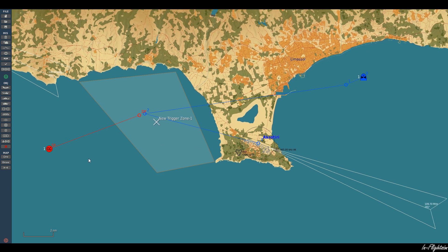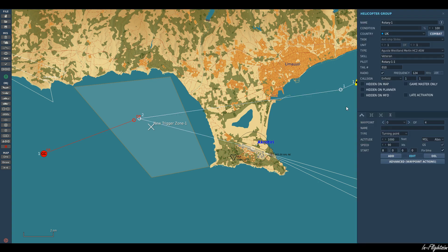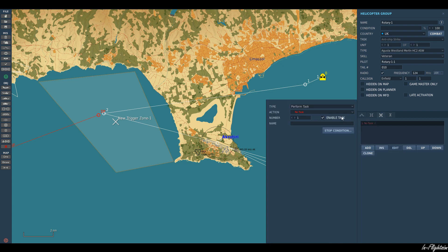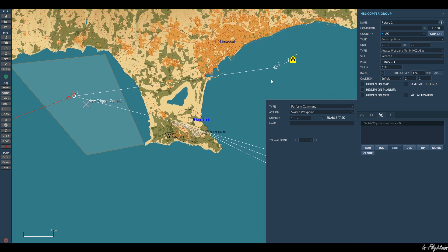Rather than have the helicopter start its orbit at waypoint 1 and then go to waypoint 2 when it could come under attack from the ship, we want it to bypass waypoint 2 and head straight for Akrotiri from waypoint 1. One way we can do this is to set a series of triggers. For triggers to work, we have to assign something to the aircraft itself. So if we select our helicopter and come back to triggered actions, I'm going to click Add and come down to Perform Command.